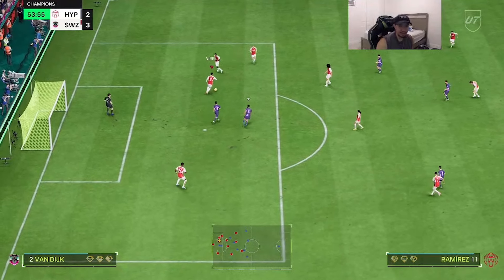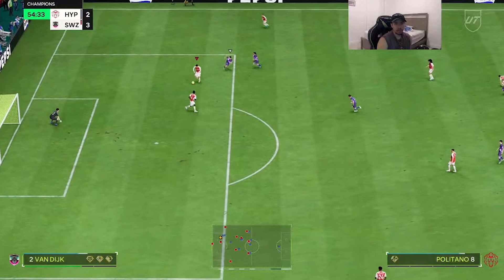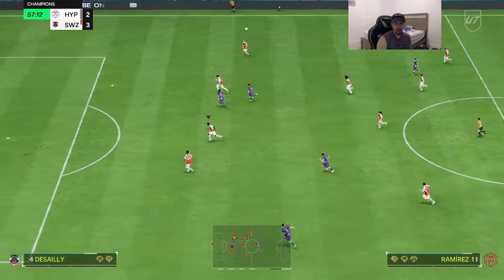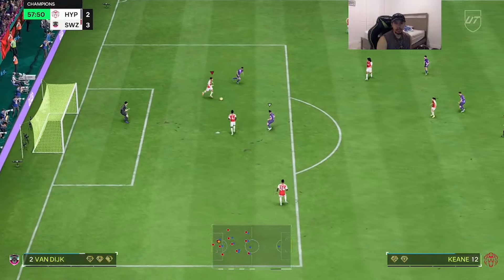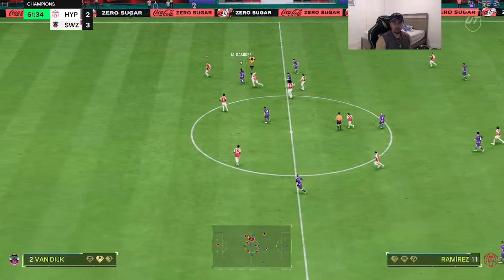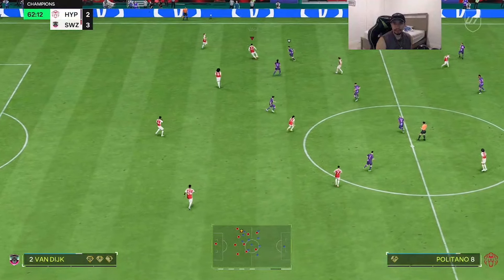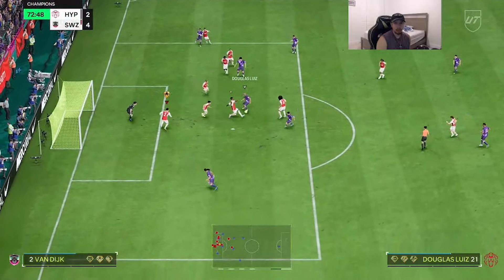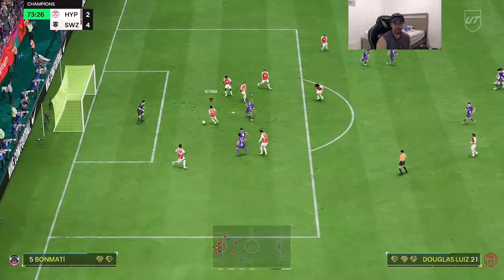I knew he was trying to find that inside pass, but once again a good interception from the card. He's not going to get lobbed. VVD's jockeying is literally unmatched — if for some reason you pull him out of position, he gets right back. Van Dijk is there to block the shot. That concludes the gameplay portion of the review for the 97-rated Team of the Season Virgil van Dijk.